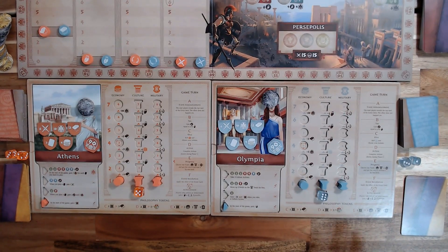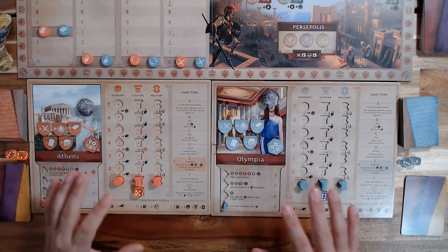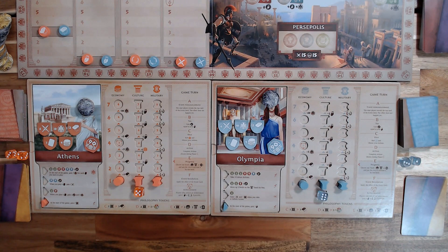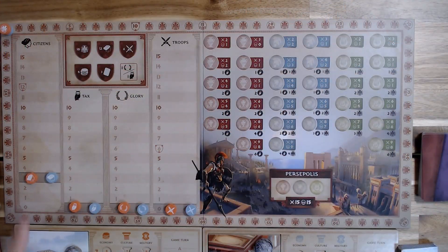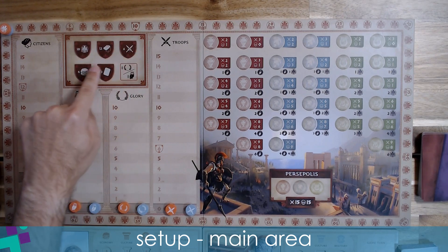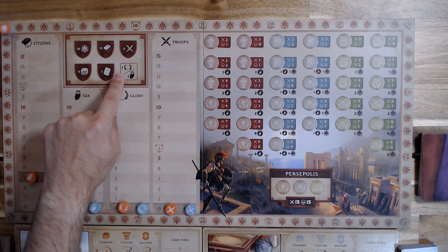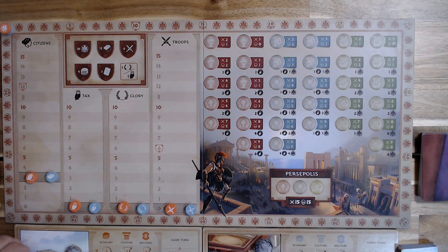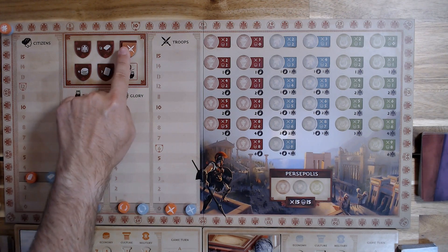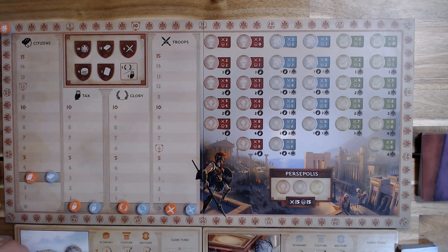Once finished, you are done with the main player board setup. Now we're going to focus on the main play area setup. Up here you will have a section matching the five tiles. These are conditions that can be met by players, which will yield additional bonuses throughout the game. When a player completes such an achievement, they will put their achievement tile covering it, indicating that it's already been claimed.